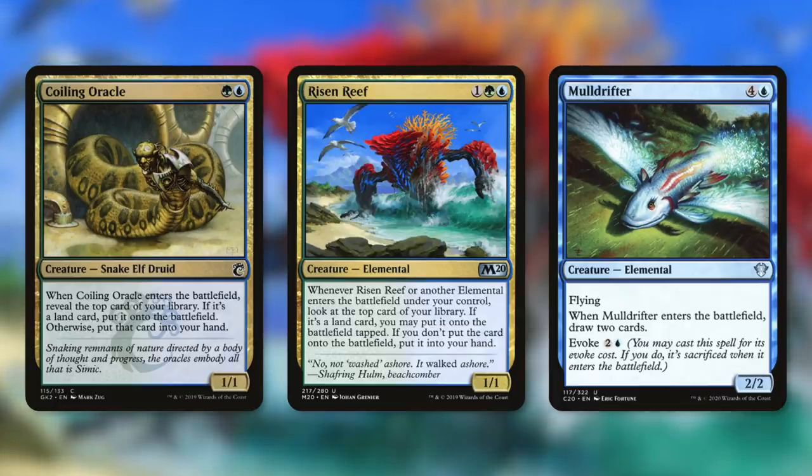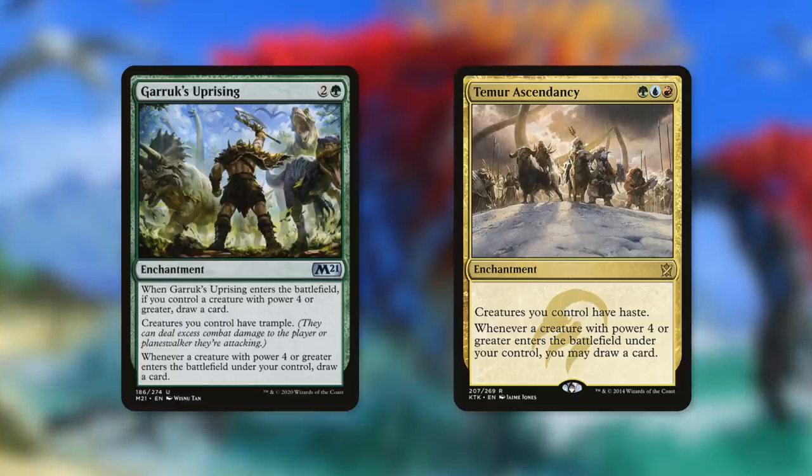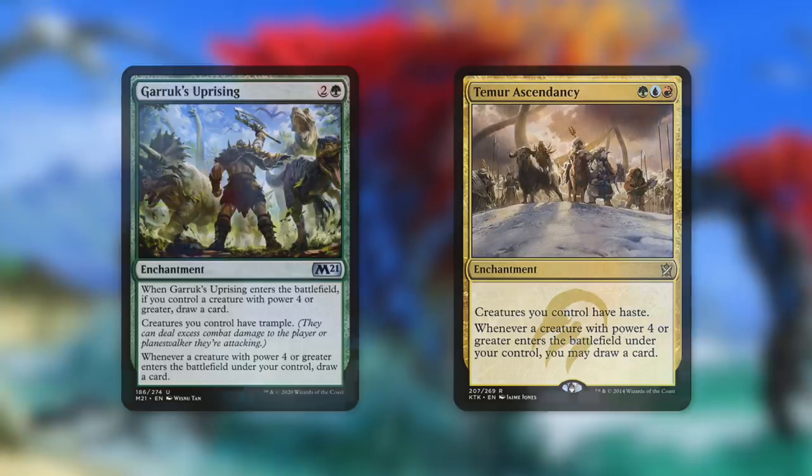Speaking of elementals, we're also running Mulldrifter, which when it comes into play, we draw two cards. We also have some card draw enchantments with Garruk's Uprising and Temur Ascendancy. Both are going to draw us a card whenever a creature with power four or greater enters the battlefield under our control. Most of our clone targets are going to be bigger creatures, so we're going to be drawing a lot of cards with ease. On top of that, Garruk's Uprising draws us a card when it comes into play and gives our creatures trample, and Temur Ascendancy also gives our creatures haste.